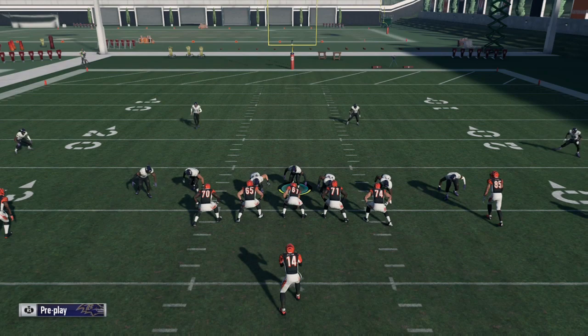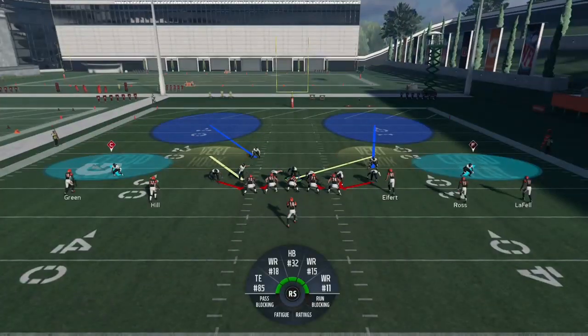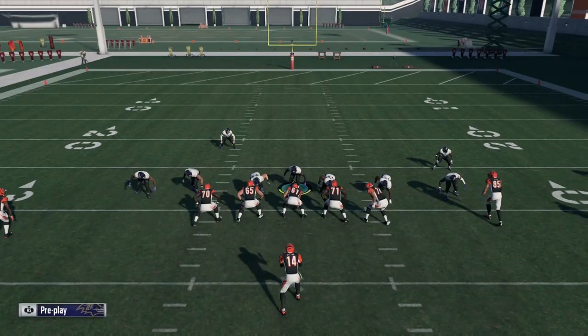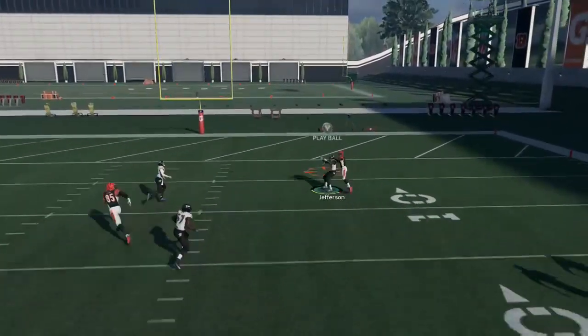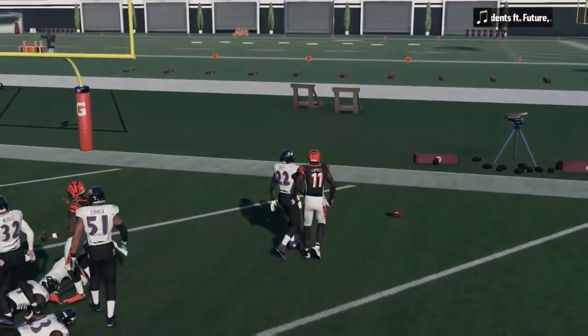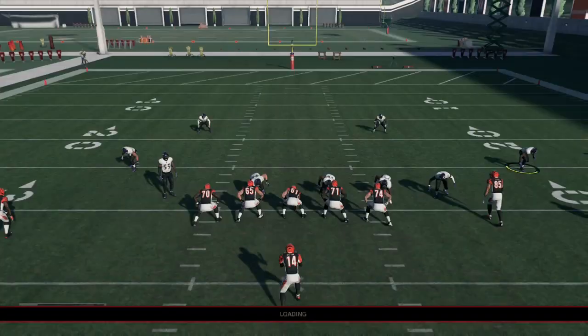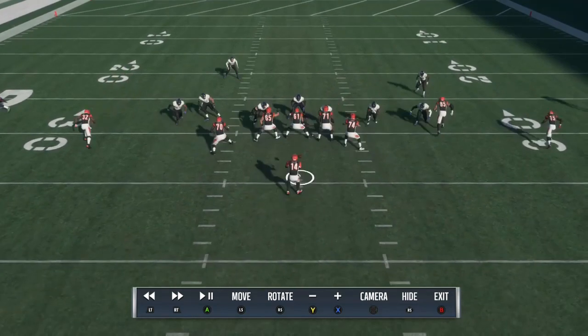From here it's optional whether you want to do something with your right outside linebacker. You're also going to fake blitz over the center with your middle linebacker so that he holds him, and you're going to see that you get instant pressure off of the right edge. Now this will get picked up if someone blocks a running back to the right side or if they slide their line, but for third and longs you want to make sure someone does that.